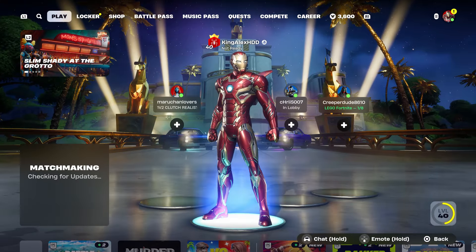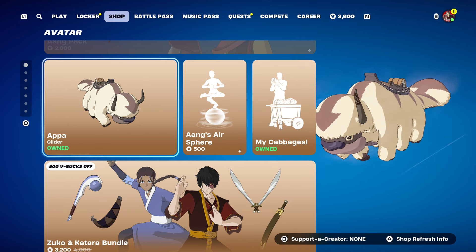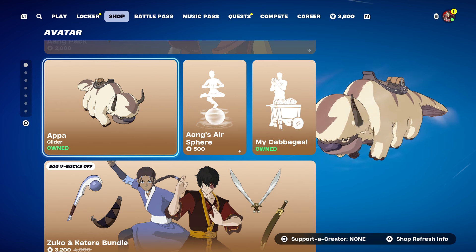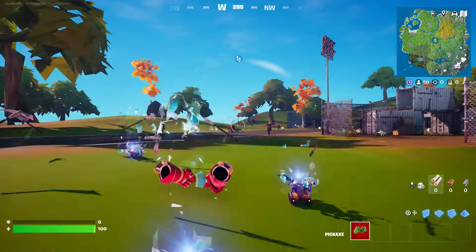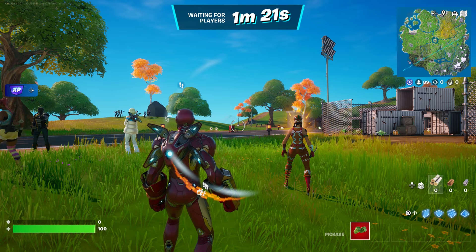Now we're going to start up a battle royale. Once it starts up, we're going to hover to the glider and wait until the game starts. Please be patient — once it starts up I'll tell you what you've got to do next.